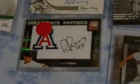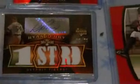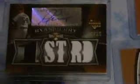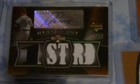Now where do you go from here? There's the Collegiate patch auto — really nice. Let's go to the Triple Threads: got the out of 99, all jerseys; about a 75, all jerseys; moving in to out of 50 with a patch — a really nice patch.